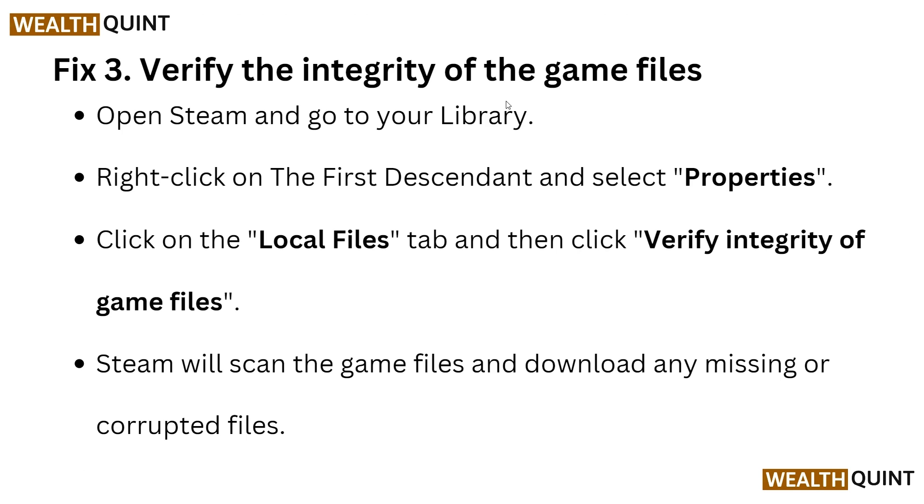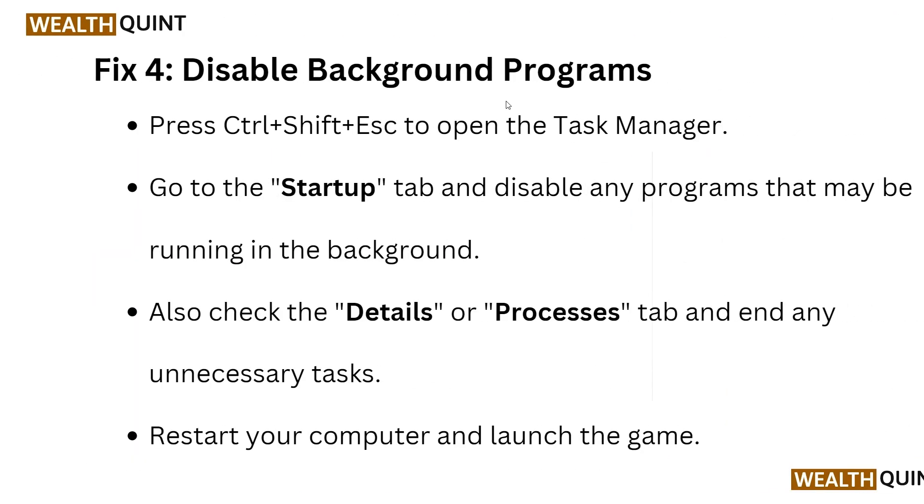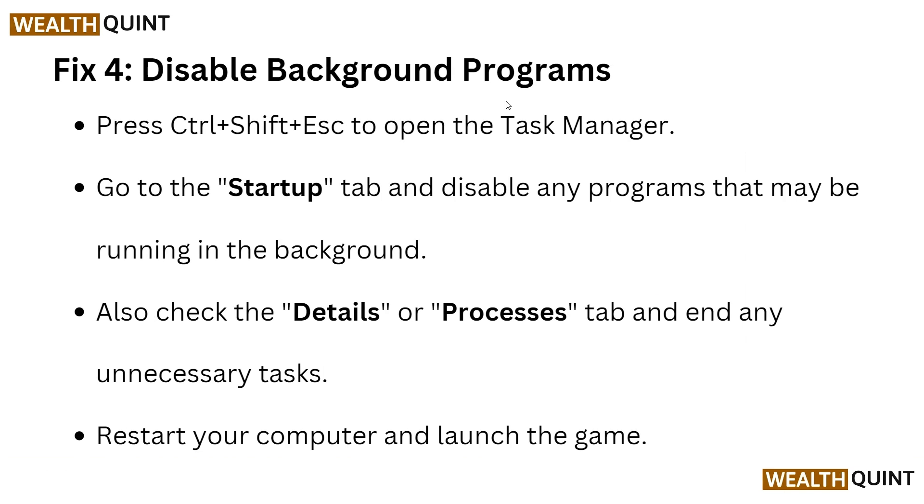If you have tried all of the previous steps but the problem is not resolved, move to Fix 4. Remember to wait for the verification process to complete before launching your game again. Now here is Fix 4: disable your background programs.